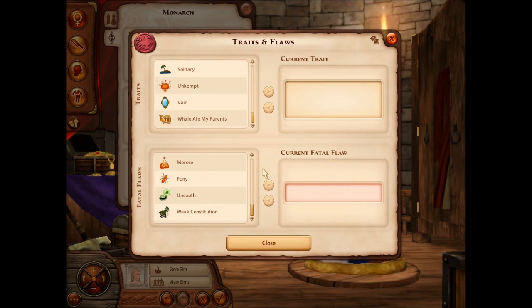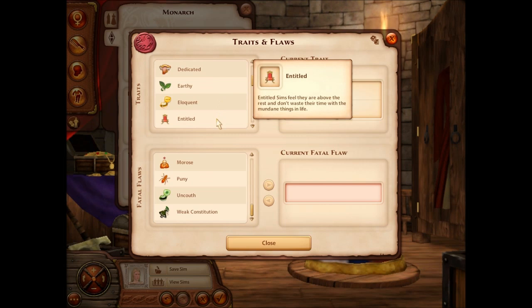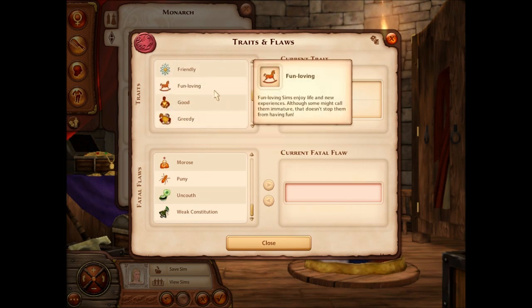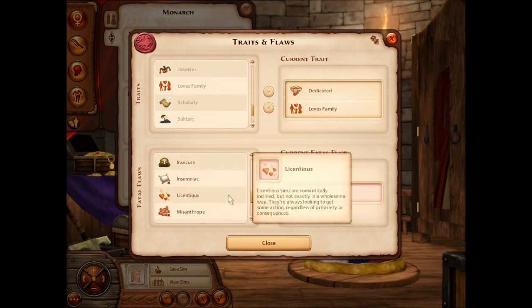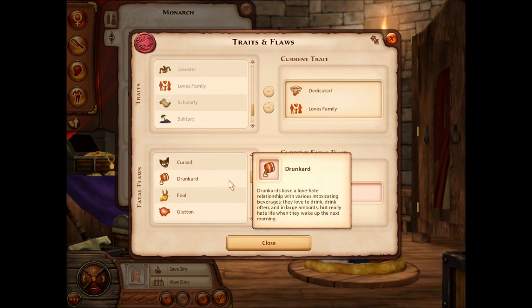As we get into it and create new characters, we'll definitely go into these traits a bit better. She's going to be dedicated and she also loves family, so she's kind of not too bad of a queen. Her fatal flaw is that she's going to be a drunkard — drunkards have a love-hate relationship with intoxicating beverages. They love to drink often and in large amounts, but really hate life when they wake up the next morning.